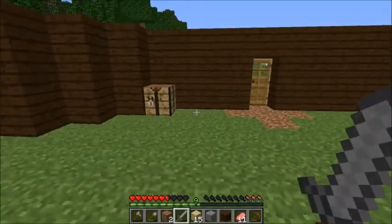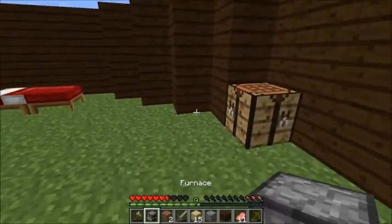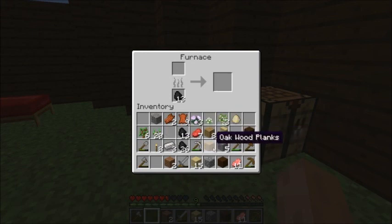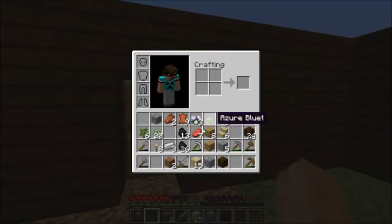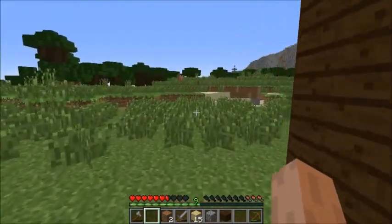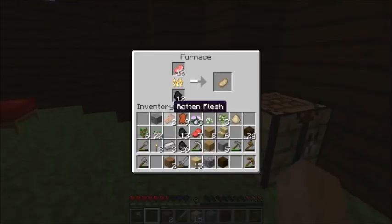Alright, what was I trying to do — oh yeah, cook up. Do I already have a furnace? Okay, I do. So get out of here, shovel — we'll place the furnace right here. Put some — okay, pork chops. So we'll cook those bad boys up. I don't know what I want to do for the roof. I might make a glass roof, to be honest. Oh, I should probably eat first so I can run, and then I'll get some sand and start cooking glass.